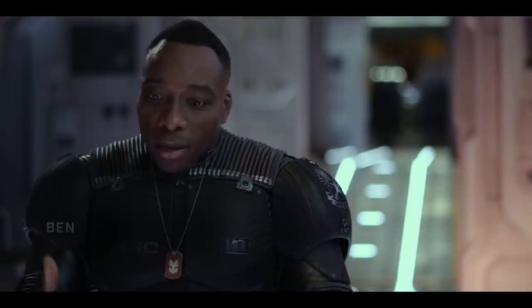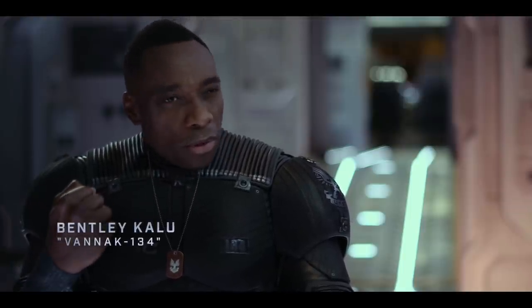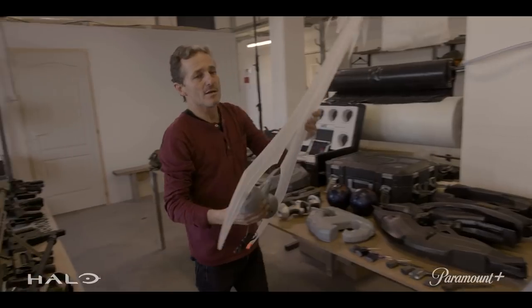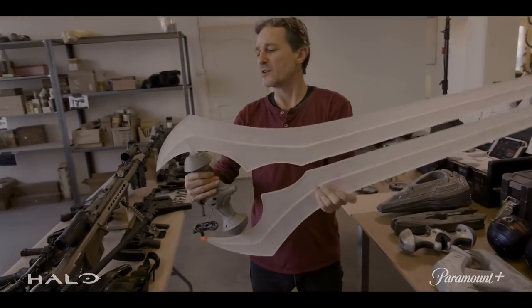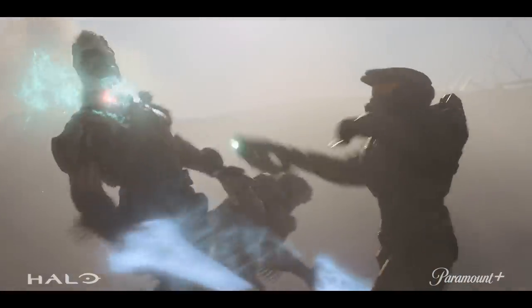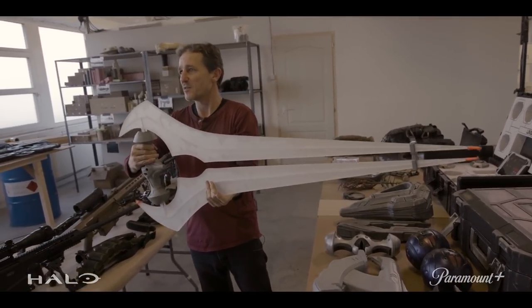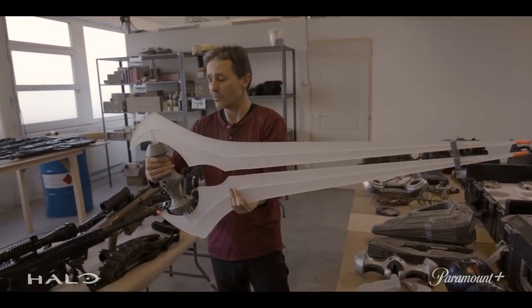We've got Covenant weapons — the Sangheili weapons, which are like a sword. This is basically one of the stunt versions of the Energy Sword. It is Perspex and we've got an LED light through the middle. You can see the size of the handle here. This is one of the 90% sizes for the stuntmen to work with.